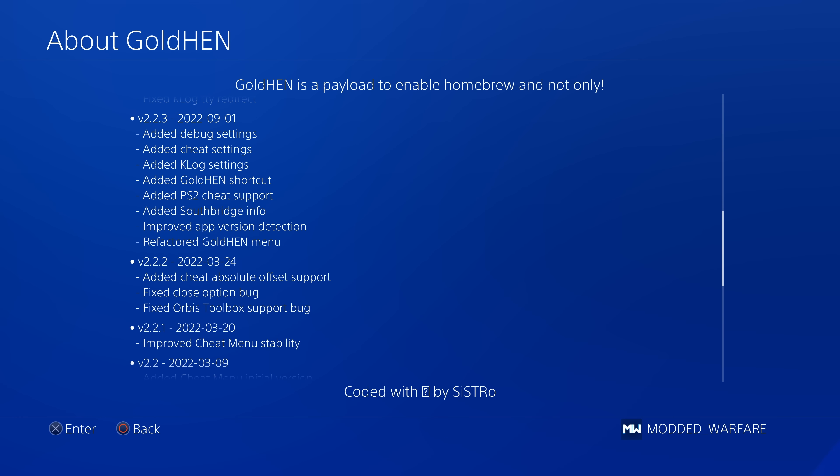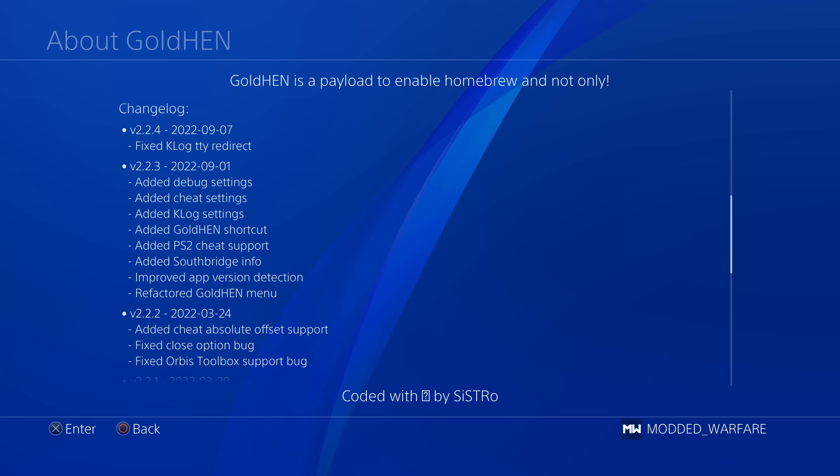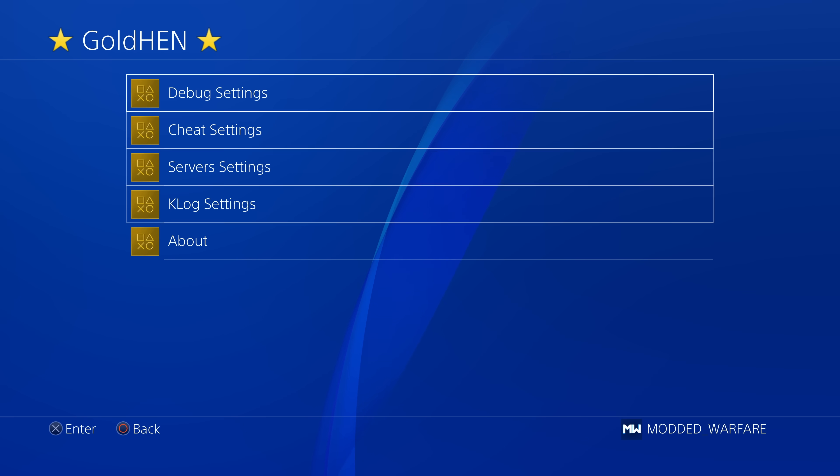Let's take a look at the differences added in the latest version. We have debug settings, cheat settings, and Klog settings. We've also got the Gold Hen shortcut, PS2 cheat support, Southbridge info, improved app version detection, and a refactored Gold Hen menu — quite a few options added in this latest version.